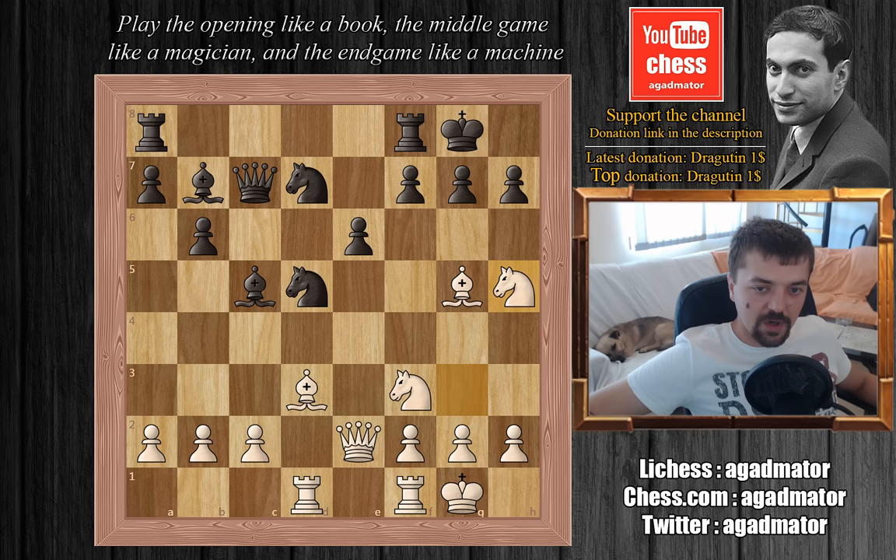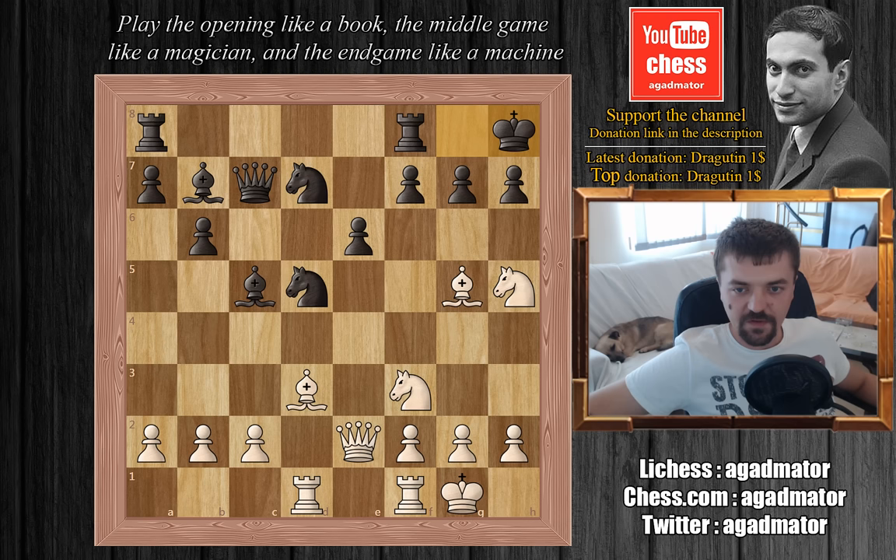When I see this knight to h5 move, I always remember what Botvinnik said about Tal's games. He said that Tal just puts his pieces in front of his opponent's king and at a certain point he just sacrifices one of them. We'll see if this is true for this game as well. Vasyukov plays king to h8, making room for the rooks on the g-file, bishop to e4, and Vasyukov plays f6, kicks the bishop away.